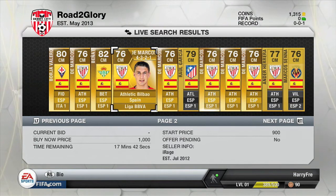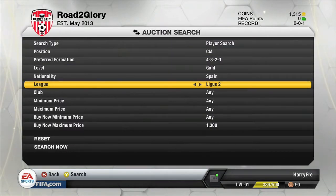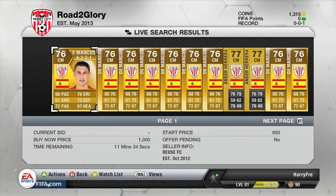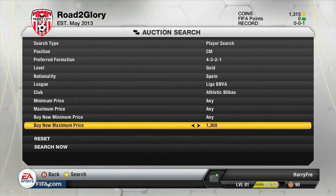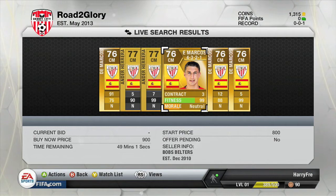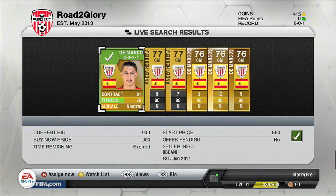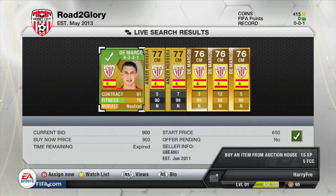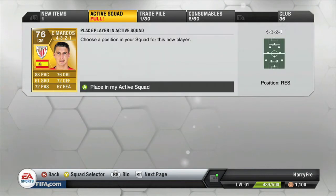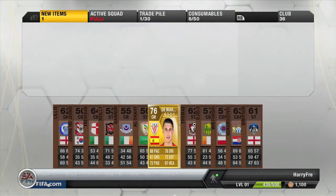I looked at DeMarcos — 76 dribbling, 88 pace for a centre mid, for under a thousand coins, I've got to get him. I change the search criteria and find a very good DeMarcos — 900, 900, 950, 950 coins, with 91 contracts. At this stage of Ultimate Team that is vital because you don't want to be wasting coins on bronze packs just to get contracts. 91 contracts is always a bonus.